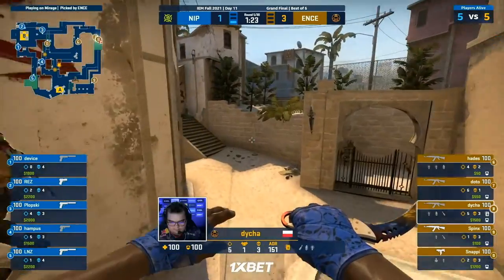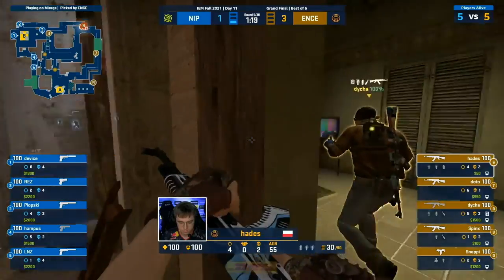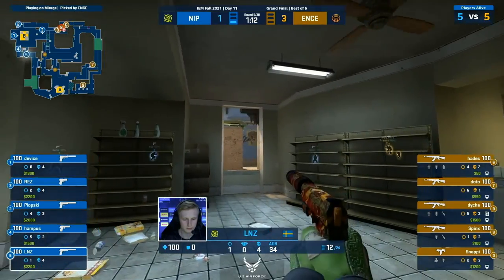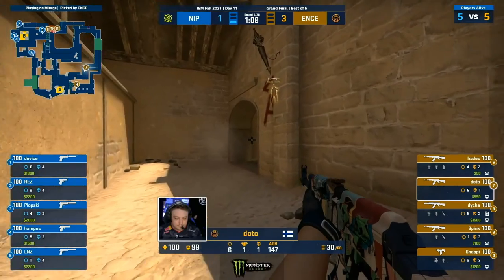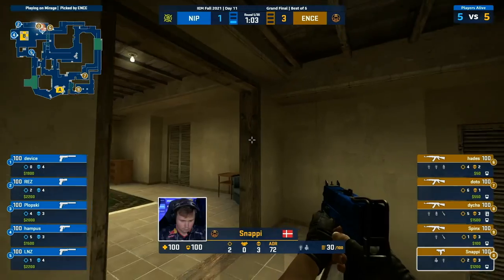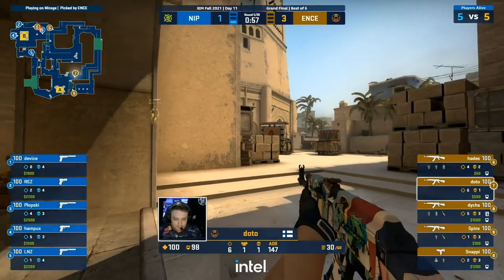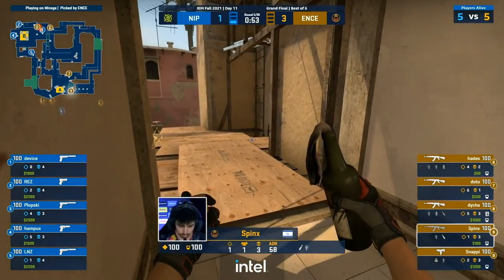Sold out in the default spread. The mid-control smokes of window and connector are down again, and they're regathering towards the B bomb site. But NIP have been doing their homework — they've actually stacked everybody over towards this side of the map. Rez, Plopski, Device — they've just been greeted with Hampus and LNZ hanging around the market. Now if I know Snappy, and if I know Saul, he's probably got his finger on the potential for a gamble here. That Mach 10 can act as a lovely little probe. Need to be careful on Deha though — he has the bomb.